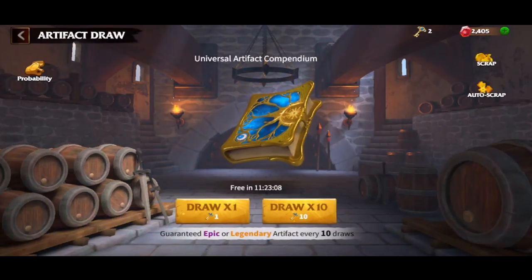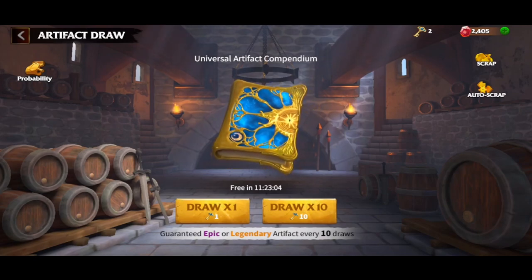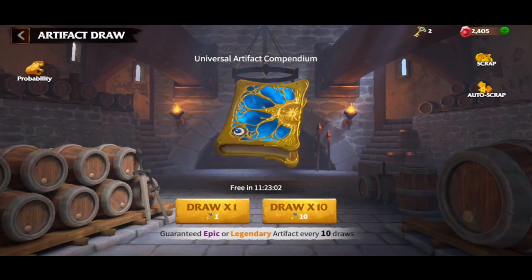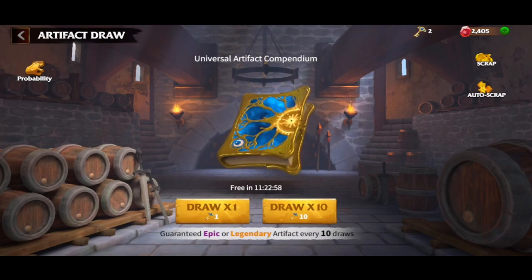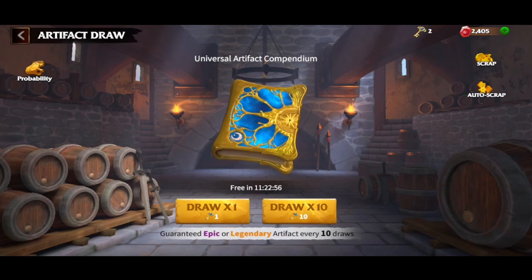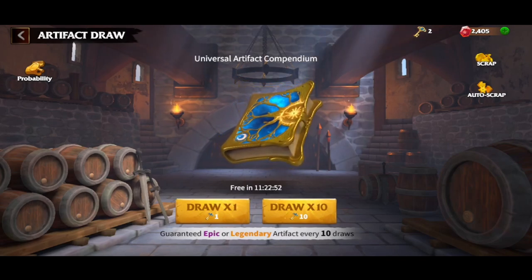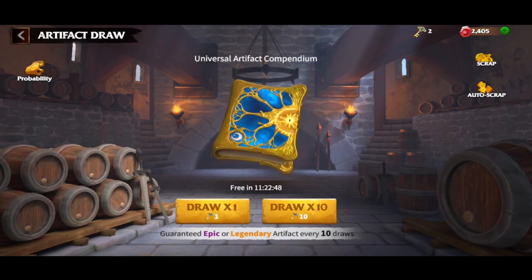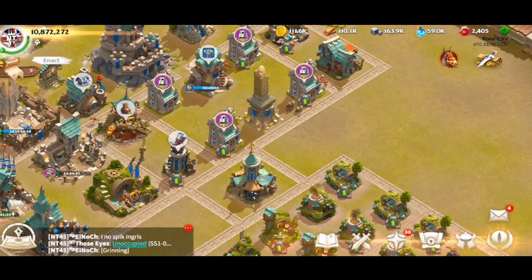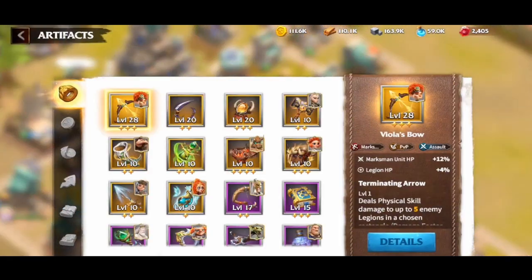If you do bundles of one, it's just really bad odds and the chance of not getting an epic is diminished. If you save up and get 10 keys and smash it, it always guarantees an epic or legendary. Sometimes you get lucky and get two or three epics, or even an epic and a legendary. By saving up you're going to get all the artifacts you want.